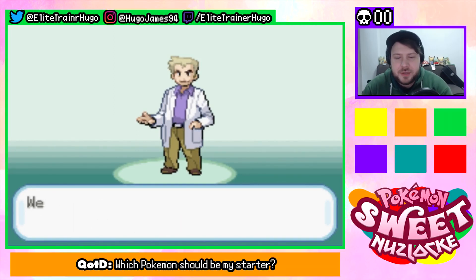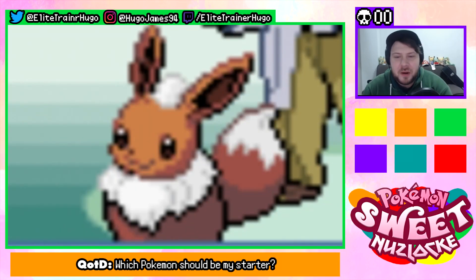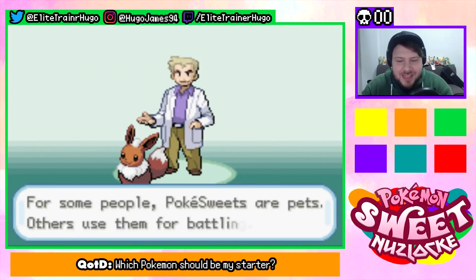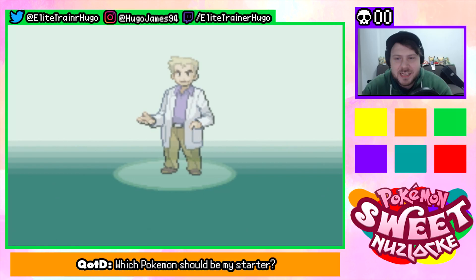Hello there, glad to meet you, welcome to the Sweet Land. This world is inhabited by creatures called Pokésweets. Oh my god, look at that Eevee — that Eevee is freaking adorable! I know absolutely nothing, guys. I'm looking forward to doing this. For some people Pokésweets are pets; others use them for battling.